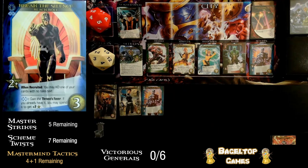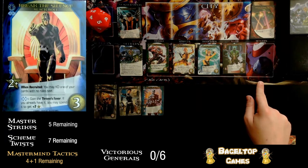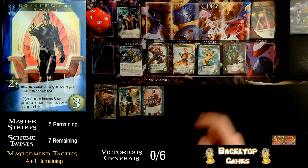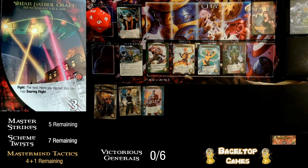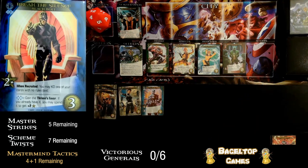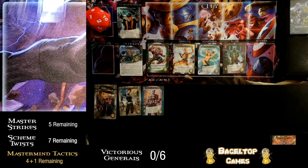I could have recruited Crystal on the left side this turn if I didn't pay the scheme, but that's just the way this goes. Let's pay our throne's favor for two more recruit and recruit this other Black Bolt. Before I do that, let's do this in the right order: first KO the Shi'ar Patrolcraft because it says the next hero you recruit this turn has soaring flight — I want to put Black Bolt in my hand next turn. So first we KO the patrol craft, then rescue the bystander, then recruit Black Bolt, and he's going to go into my next hand as an extra card.